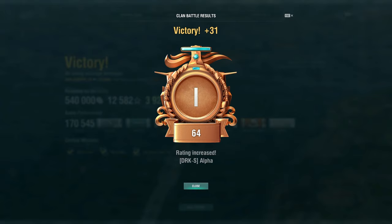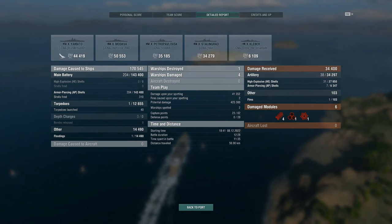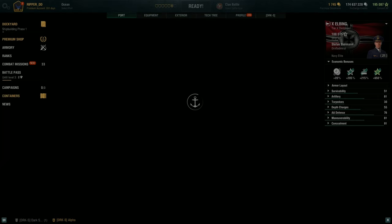So those are my thoughts on the Elbing — let me know what you think. I'm going to try the Elbing out in randoms, because I think that's what most people like to use. But I think this is still a powerful ship — 170,000 damage with tons of citadels. We are great for spotting our team and making it work. Hope you guys have a great holiday season. We'll talk to you guys soon. Thanks again for all the support — like, subscribe, hit the bell button below, and see you guys next time. Cheers.